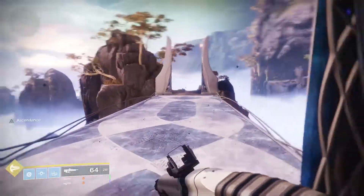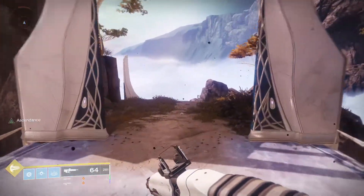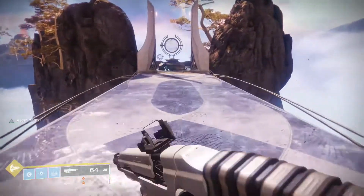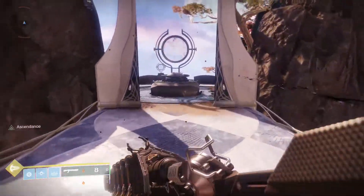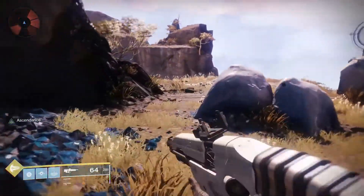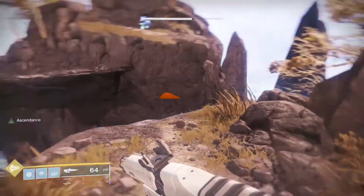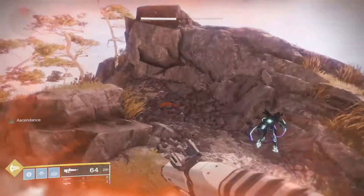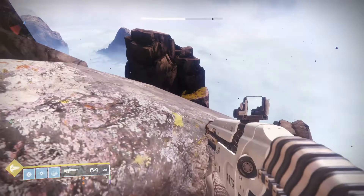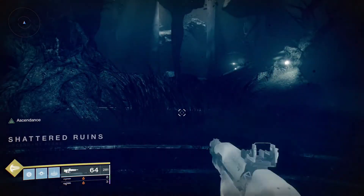Let's talk about subclasses you might want to use. If you're on a Warlock, Chaos Reach is probably your best bet — it deals an absolute ton of damage, especially if you have the Geomag Stabilizers boots. If you're on a Hunter, Blade Barrage is good, or Arc Strider with the chest piece that extends your super on hits. If you're on a Titan, probably Hammers or Fist of Havoc.